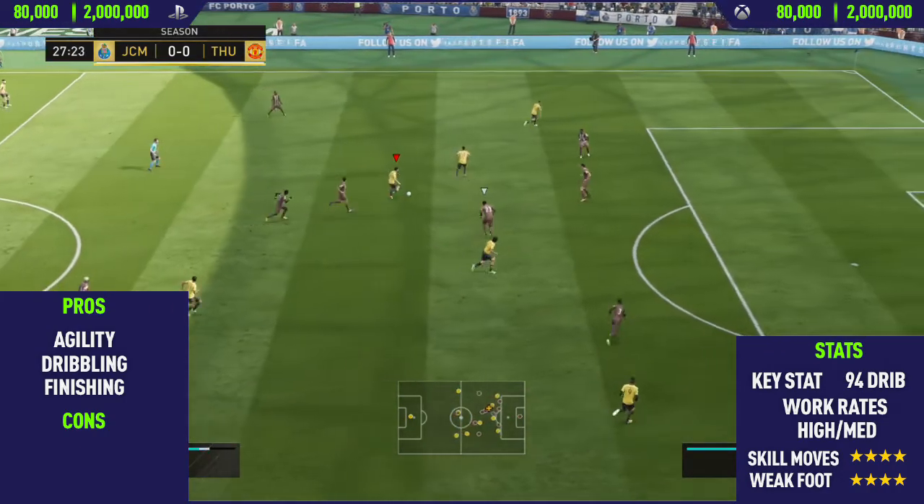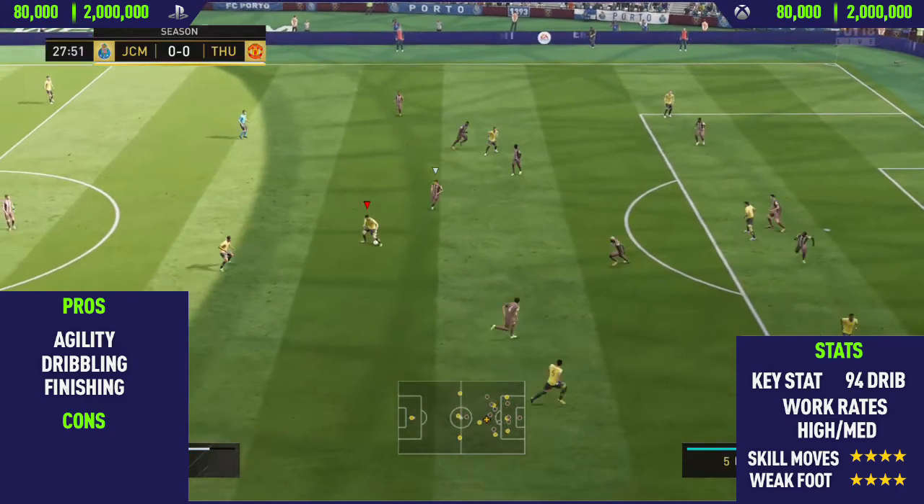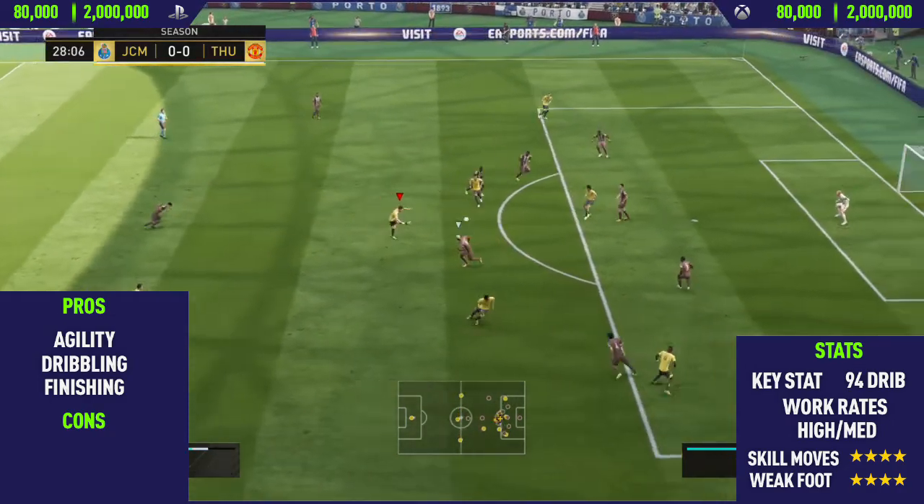Looking at some of his in-game stats, as you can see there are so many dark green stats in his dribbling, passing, shooting, and pace category. It's actually unreal.